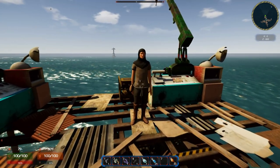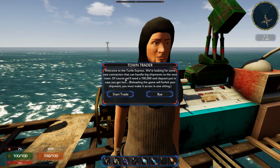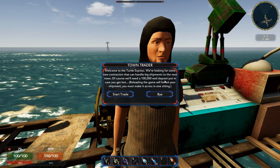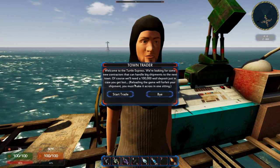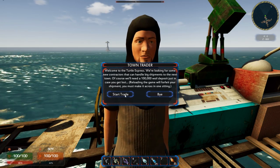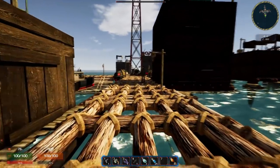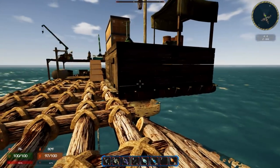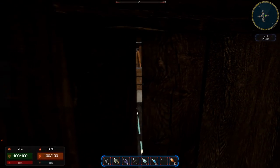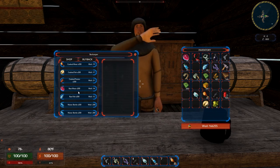Let's put our gun away and go talk to this guy over here. Welcome to the Turtle Express — we're looking for some new contractors that can handle big shipments to the next town. We'll need a hundred thousand whale oil deposit in case you get lost. Reloading the game will forfeit your shipment; you must make it across in one sitting. So first things first, before we do this, let's make sure that we have all the equipment we're gonna need. We're gonna be assaulted — we're gonna have a very valuable shipment, so there's gonna be pirates everywhere. We're gonna want enough food and water, and we are gonna want hull epoxy.